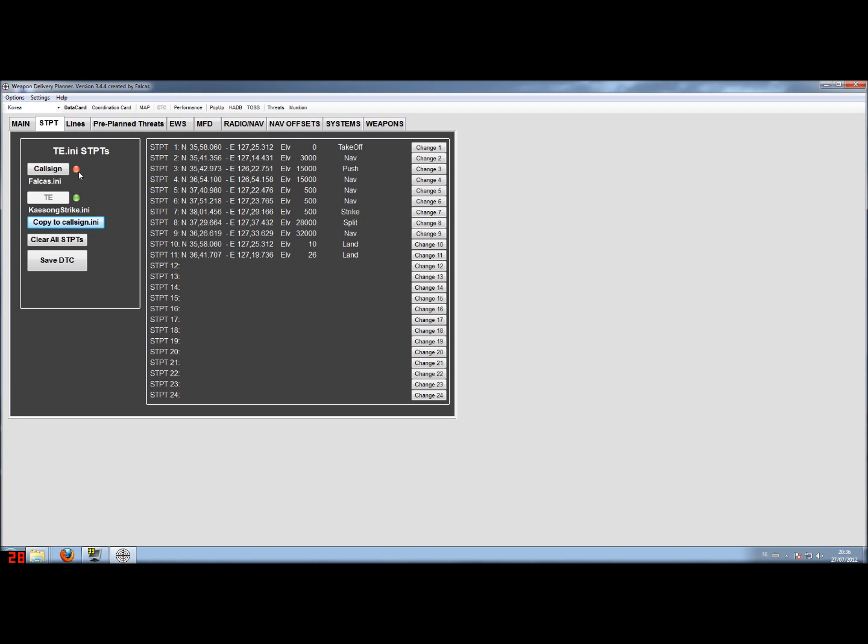As I push it, you'll see this green button turning to red. The red and green buttons are actually telling you whether your file has been saved or still needs to be saved. In this case it's red because there's a change that still needs to be saved. Let's have a quick look at our callsign.ini — it now has exactly the same steer points.